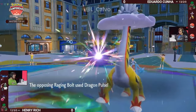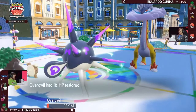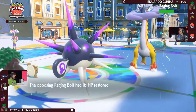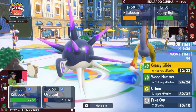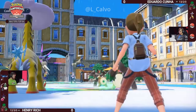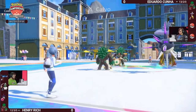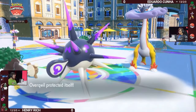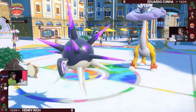Grassy Glide on the Rillaboom switch doesn't get the KO, and Dragon Pulse from Raging Bolt does a lot of damage to Overqwil. We saw Overqwil earlier today and it did not take those Bolt Switches from Miraidon or that Dragon Pulse very well on the switch either. Now out on the field, double priority options on Eduardo's side — both Grassy Glide and especially Thunderclap will pick up the KO, so Overqwil has to protect.